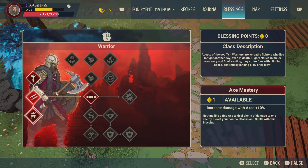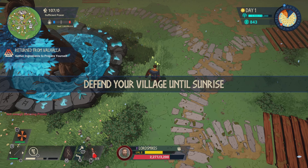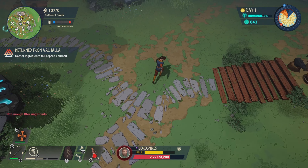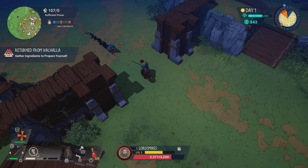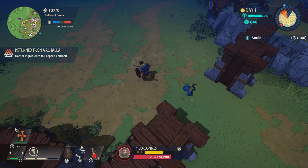You can choose ranger abilities if you prefer. On the top left of your screen it will show if you have any blessing points, and if you do, you can use them to boost your attributes. This is essentially what happens when you level up.